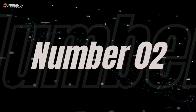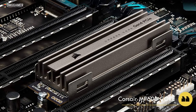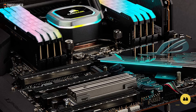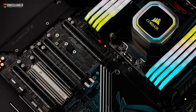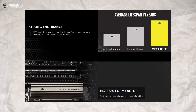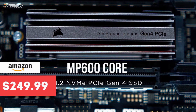The second NVMe M.2 SSD on our list is the Corsair MP600 fourth-gen SSD. This upgrade by Corsair improves on its predecessor with performance-enhanced features. It claims read speeds of 7 gigabytes per second and write speeds of 6.55 gigabytes per second for the 2-terabyte capacity. The MP600 fourth generation uses an M.2 2280 form factor that fits most rigs, assuming there is room for the heat spreader. It is designed specifically for gamers and creative professionals.